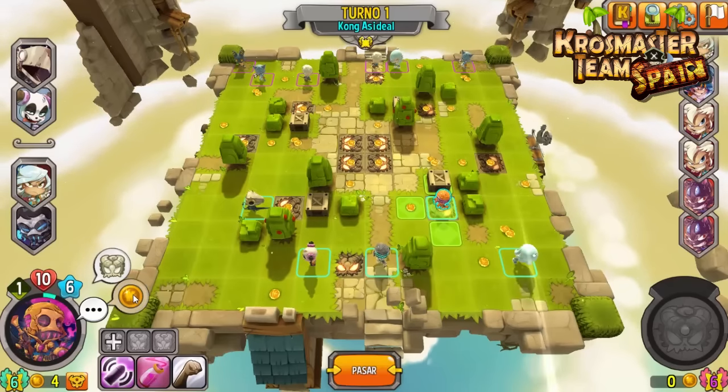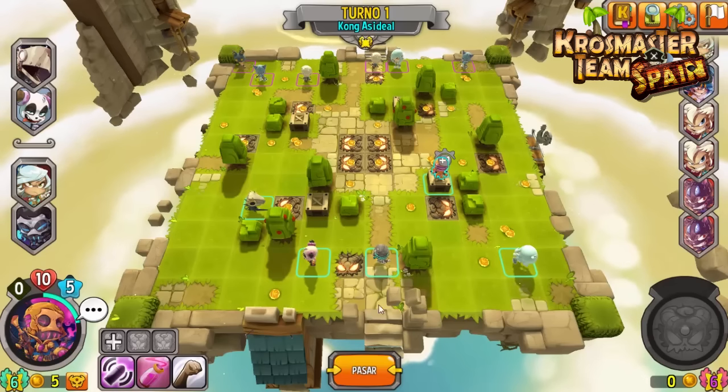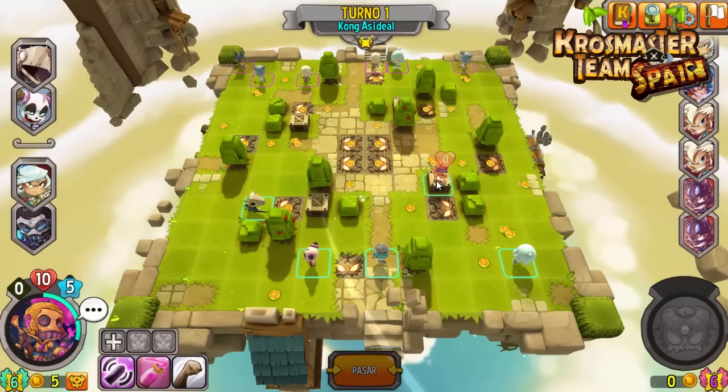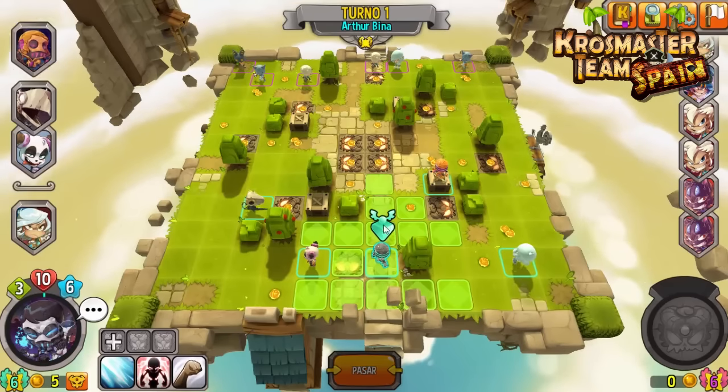Tenemos que tener muchas cosas en cuenta. La primera es que podemos avanzar bastante por esta área. Tenemos 5, pero bueno, no han salido todavía recompensas. Avanzamos aquí, nos ponemos encima de la caja — ya sabéis que no aumentamos nuestro alcance ni nada — pero vamos a usar suero para dejarlo preparado. Ya sabéis que los steamers hay que tenerlos preparados para el siguiente turno siempre. Tenemos a Kong preparado.